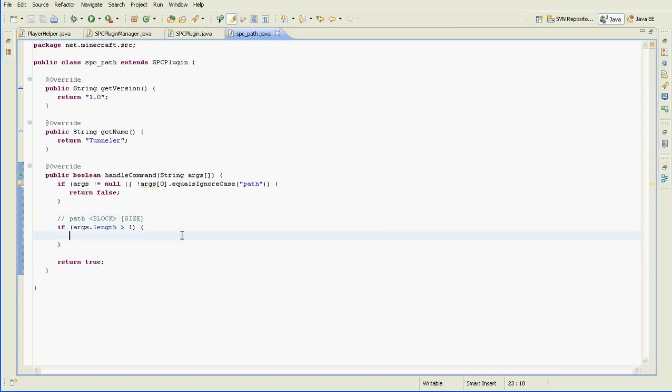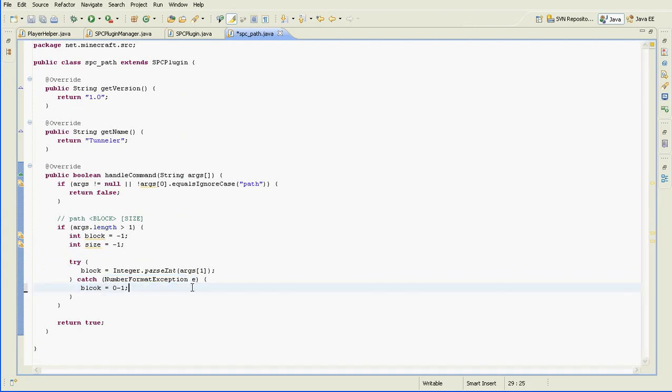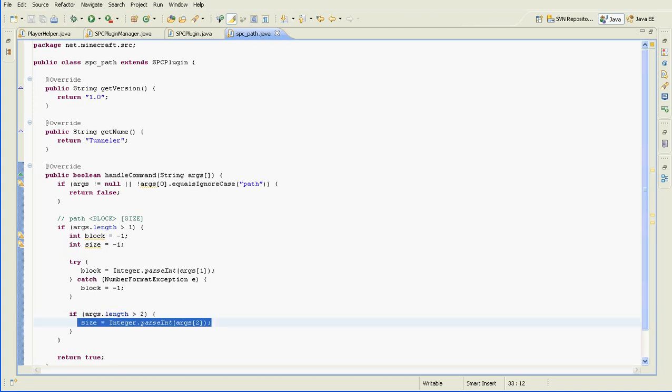To do this, we'll go: int block equals negative 1, int size equals negative 1. Then block equals — we're just parsing the input at the moment into an integer format. We'll surround that with a try-catch because it throws a NumberFormatException, and we'll make block equal negative 1 in the catch. And if args length is 2, meaning the size has been specified, we'll parse the integer again, with another try-catch.